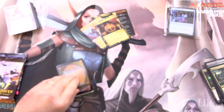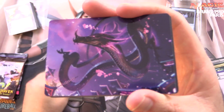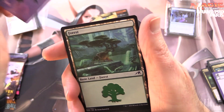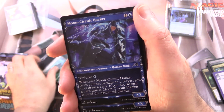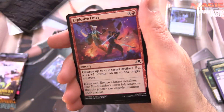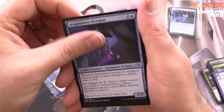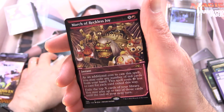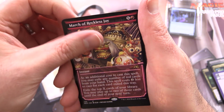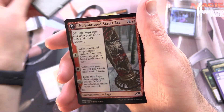Let's see what Kamigawa reveals — trolled again, that is not good. Here we've got Junji going for a bit of a fly in the sky over the city. We've got a Forest, Moon Circuit Hacker, Covert Technician, Explosive Entry, Planar Incision, Cyber Trespassers, Acquisition Octopus, Leech Gauntlet, Befriending the Moths, March of Reckless Joy Showcase — that's pretty cool — Invoke the Ancients, and the Shattered States Era foil.